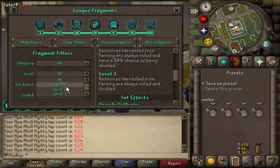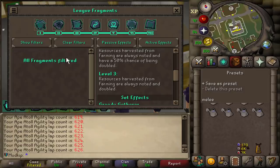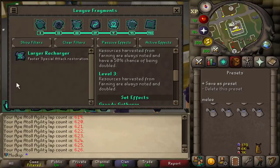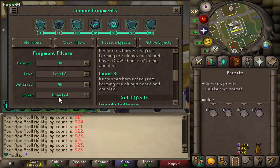I just want to point out that of the fragments I have unlocked, there's only one that isn't level three yet. You can see I have it filtered by level ones here, so I have none at level one. If I filter by level two, that's the only one I have at level two, and the rest of them are level three, or I just don't have them unlocked yet.